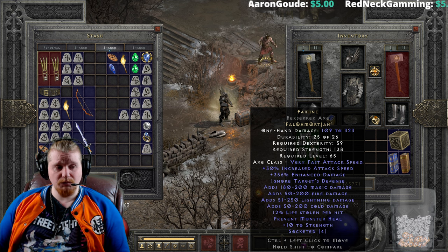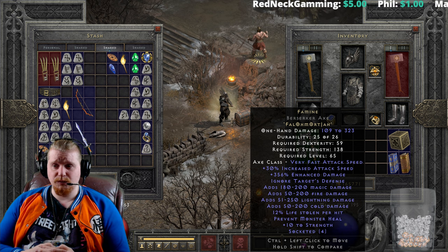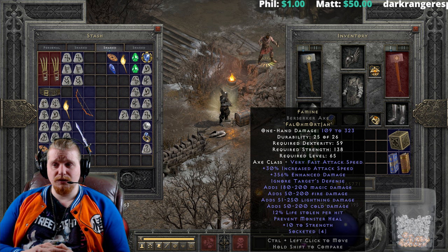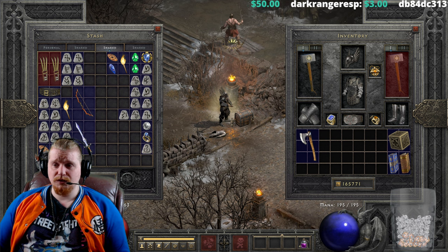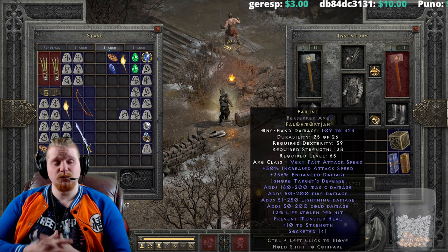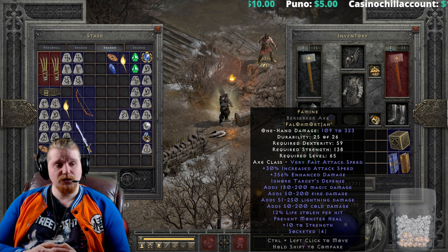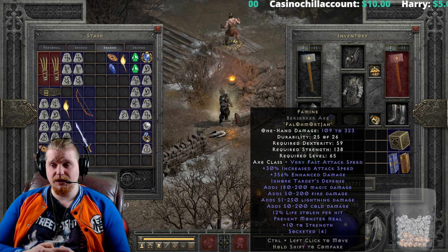Honestly, it's a very interesting weapon that really comes down to the elemental damage. There is a sort of an analog to this, which is Gimmershred. Gimmershred is a very effective throwing item which also has massive amounts of elemental damage on it. Now, the elemental damage on Gimmershred is a little higher than Famine. However, Gimmershred does not have magic damage — it has fire, lightning, and cold, but no magic. And the magic damage is really the clincher here, because that 180 to 200 magic damage is actually a lot more powerful than a lot of the fire, lightning, and cold damage. So in my opinion, Famine is better than Gimmershred as far as the elemental damage is concerned.